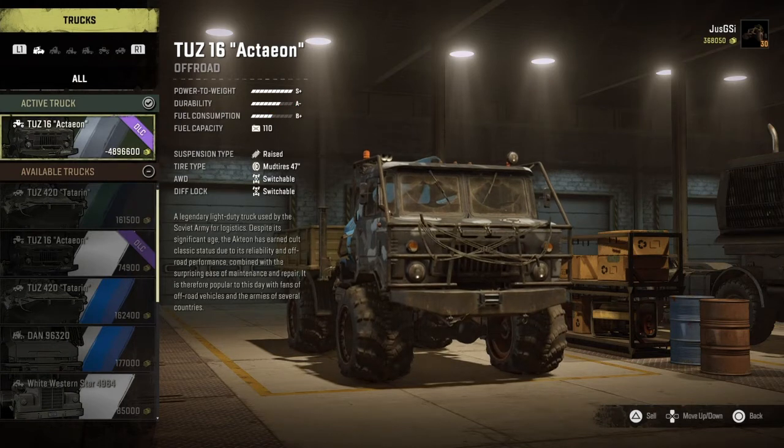If we look at this one at the top here, the value is minus £4,896,000. On Saturday I was going through — I finished Russia and I thought I'd clear my garage and sell all the vehicles I don't need. I sold the other one of these not noticing how much it was selling for, and I sold it for minus £4,000,000. So my bank balance was then minus £4,000,000 as I described in my previous video.